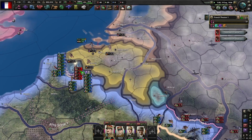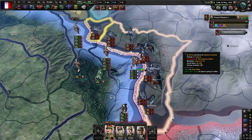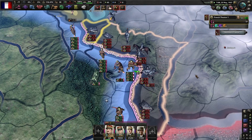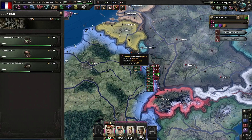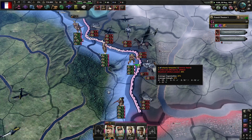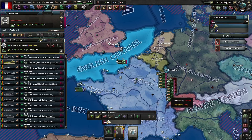You want your boys to sit on the Maginot line and just drain the Germans of manpower, because level 10 forts don't matter when you've got no boys to sit in them. Look how under-equipped the Germans are — they're just throwing themselves at our lines. They're absolutely massacring themselves, slamming against our front line.